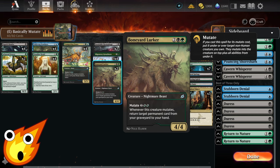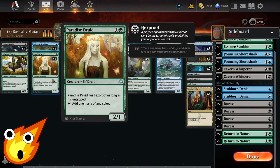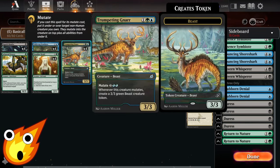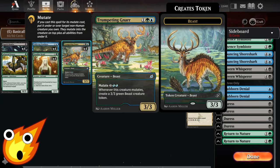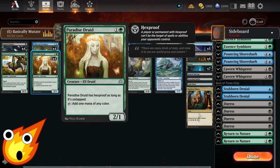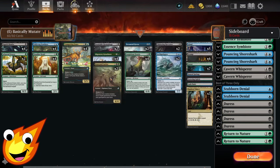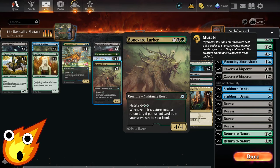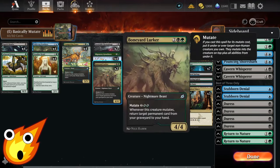To put it another way: say you have Paradise Druid, which has hexproof as long as it's untapped. Now say you mutate by putting Trumpeting Gnar on top of it. Trumpeting Gnar becomes the main creature on top but gains Paradise Druid's hexproof ability underneath. As you keep stacking cards with mutate, be mindful of what you put on top or underneath to maximize abilities, with the strongest card on top.